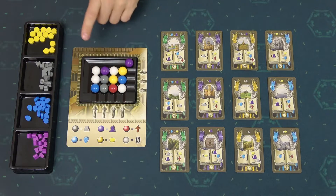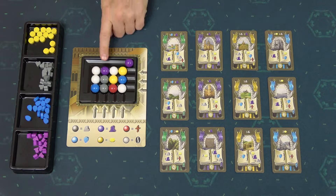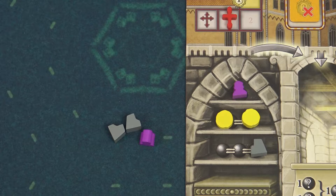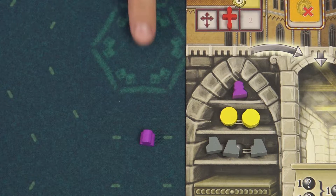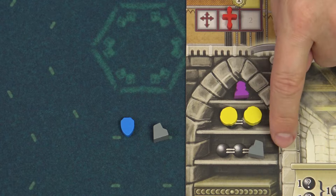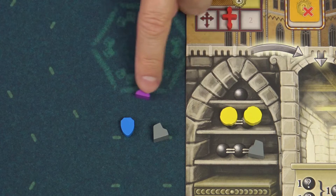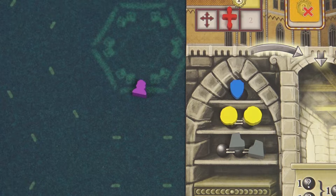Every time you take resources from the market and you choose a column or a row, you have to take all the resources from that row or column. So let's say now I choose the servant and two stones. When trying to place these resources into my warehouse, I can see that I'm not able to place all of them. I can still store these two stones in the third depot, but the servant exceeds my limits. In that case you have to discard the resource, and for each discarded resource your opponents can move their faith marker one space forward on their tracks. The same applies if you have four types of resources but only three depots — one of those resources must be discarded. It doesn't have to be the one you just took; you can decide which to remove, but for each discarded resource other players can move their faith markers.